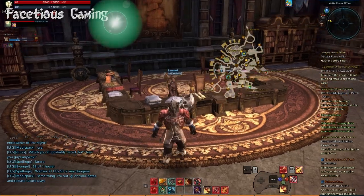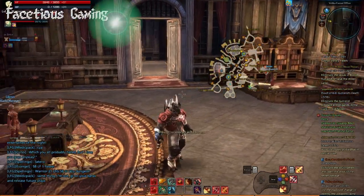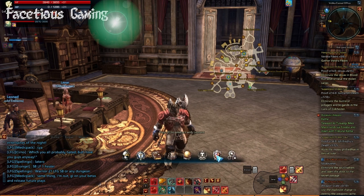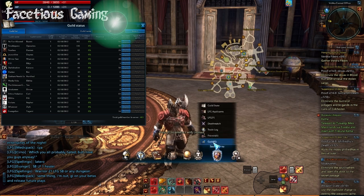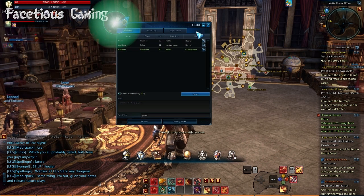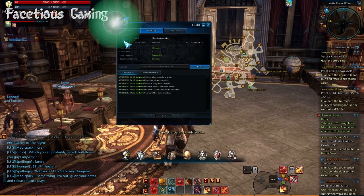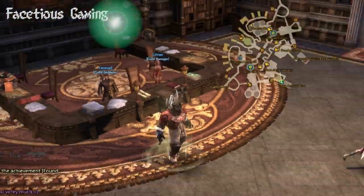That will appear to other players right next to your name. I don't actually have my nameplate showing it at this point, so I have to go into the social menu and click on Guild. If you click on Guild Log, you will see your logo in the top left-hand corner, which I think is pretty cool. It basically just gives your guild that much more individuality, which I always think is quite important.